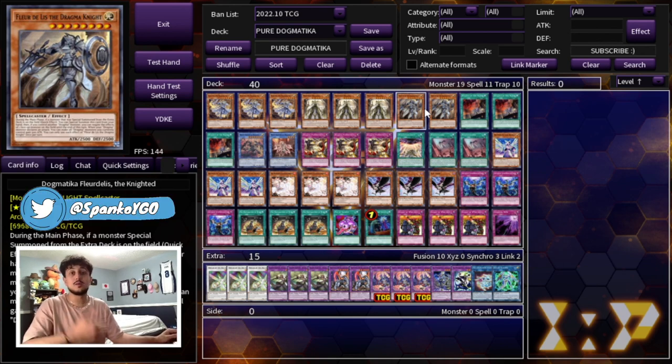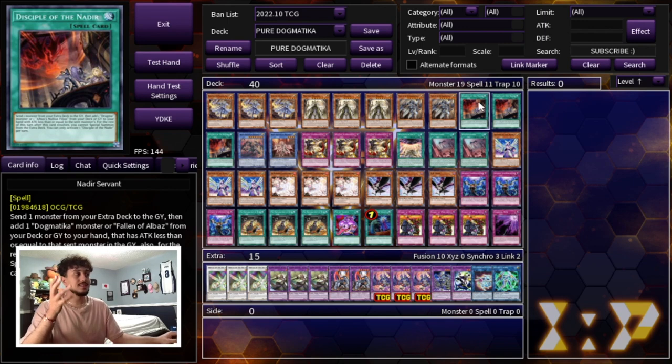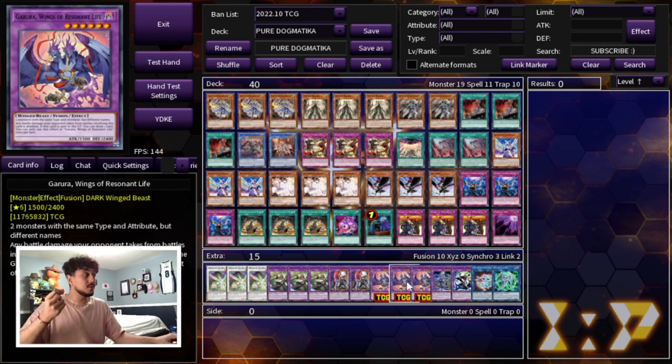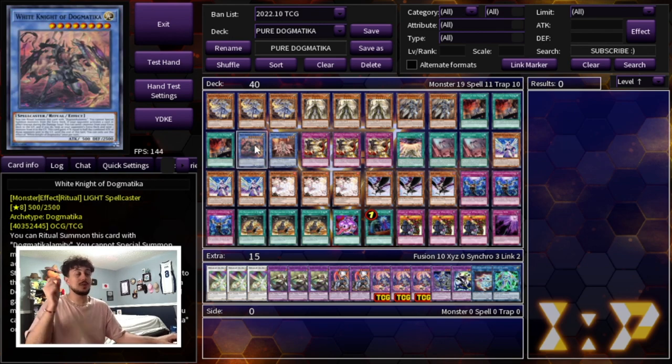We're playing two Fleur-de-Lis — it's a negate, an extender, and it boosts your monsters' attacks. This is essentially how you're going for game in turns two, three, four, and beyond. Then we're playing three Nadir's Servant, the card that just came to three on the most recent banlist. Being at three and sending something like Garura essentially makes Nadir's Servant an Engage — you search any card you want and Garura adds a card to your hand, so it's incredibly powerful.